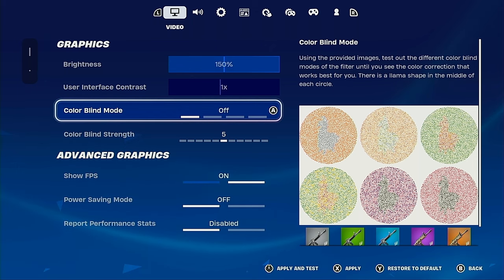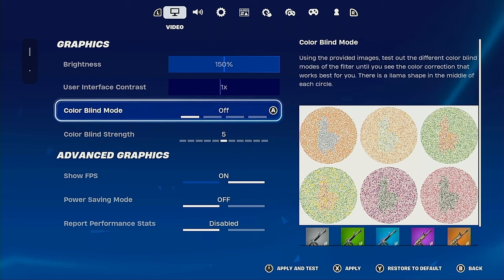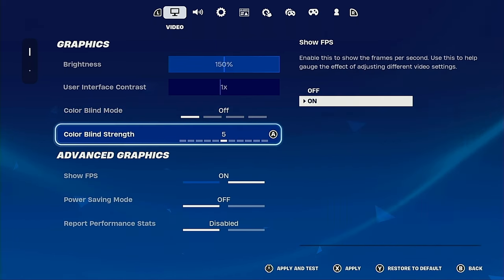Colorblind mode — make sure you have it off, because if you have it on it just doesn't look nice, and on top of that you're not able to see the storm as clearly as if you were to remove it. Color blind mode strength doesn't matter since I have it off. Show FPS — off.